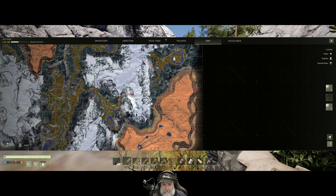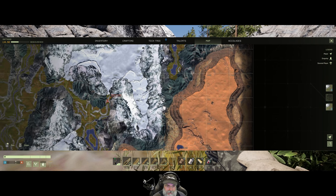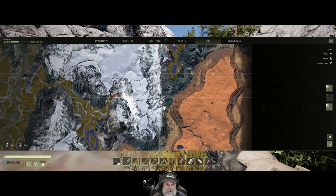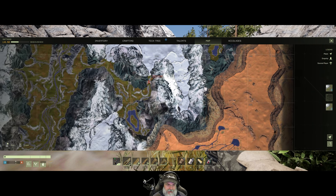We've basically been restricted to these two biomes for this entire playthrough. I was not able to get through until we finally were able to get through going through the Arctic here. Though that was a challenge in itself because we had three cliff faces — well, actually two — that we had to traverse, and we ended up using ramps to get through.